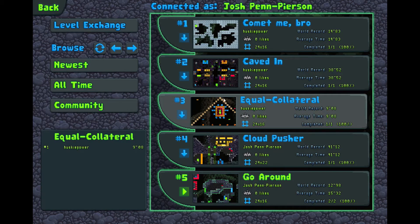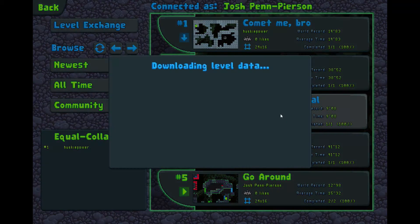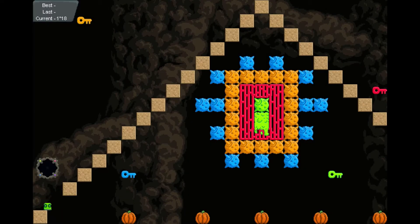And as we can see, the level's got a triangle. Alrighty, let's see what this is all about. Oh geez. Okay, whew, I'm safe here. Thank goodness. Equal Collateral. I like that.